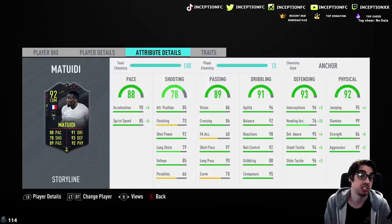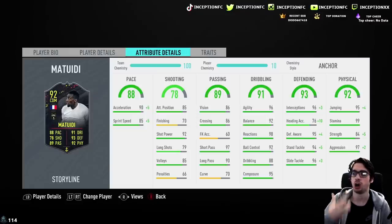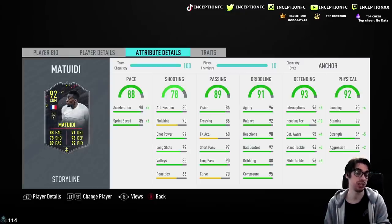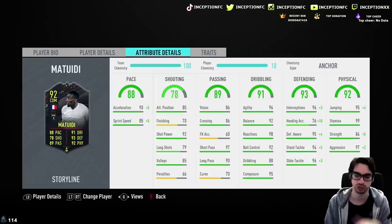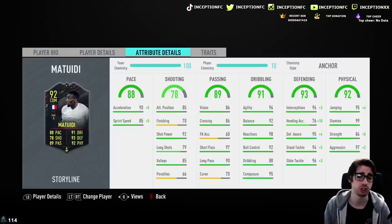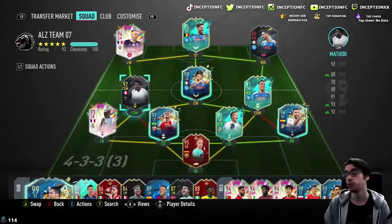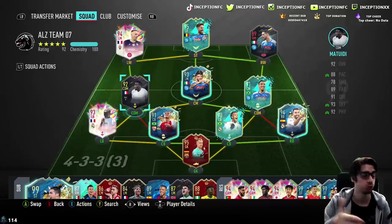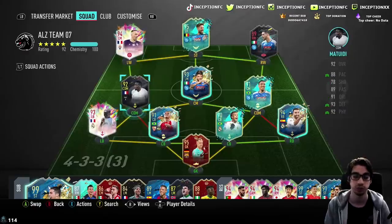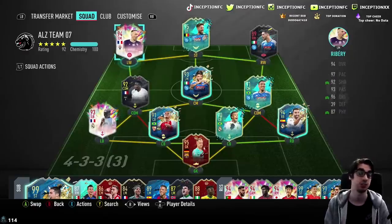Defensive stats on him are basically almost perfect as well, but you'd be boosting them with the anchor chemistry style regardless because you focus on this card more defensively than attacking. Physical stats: he has 84 strength, 97 aggression which is awesome, and 99 stamina. It'd be nice to grind the game and collect all three cards because I like Julian Draxler's card a lot — but I think Matuidi would also be good alongside cards like Frank Ribery.